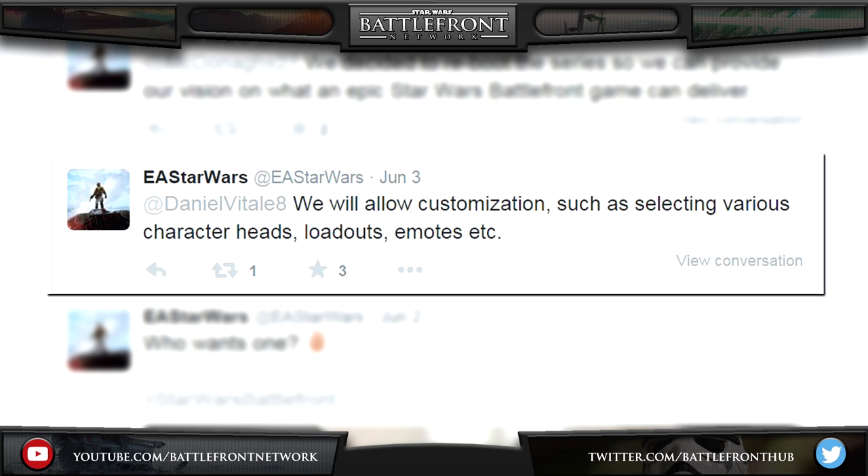Players will be able to customize their loadouts to suit their specific play style. This way of working has been put in place instead of the traditional class system. There will be no iron sights on the weapons — we will only be able to aim down scopes. The emotes that have been mentioned as being part of the customization feature have not yet been officially explained, but we suspect there will be in-game items that appear mid-match or maybe at the end of a multiplayer match.